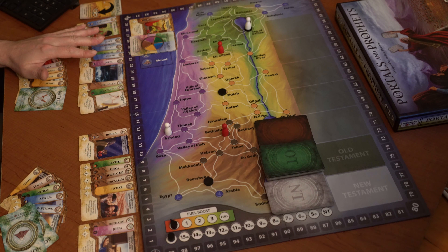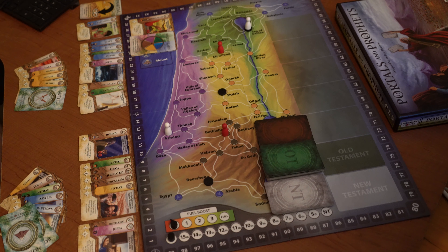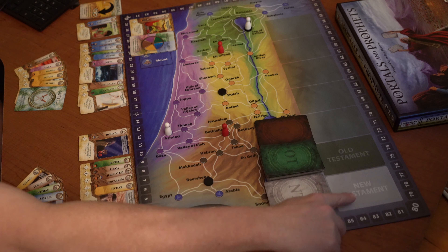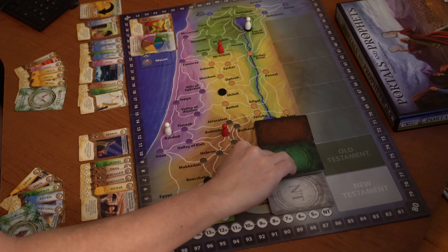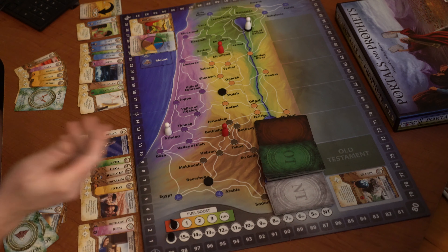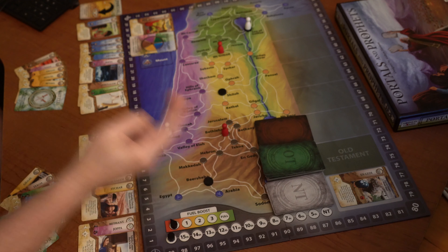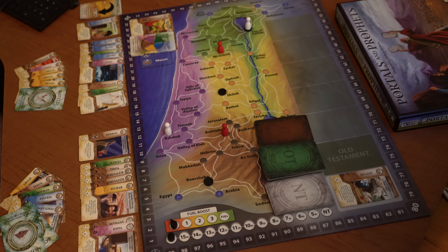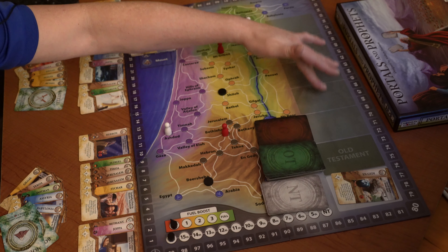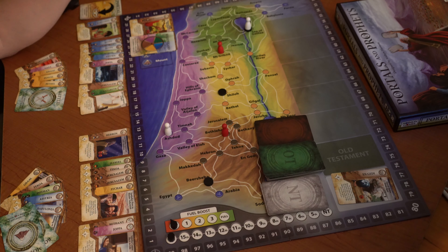We did not get to any of our must-see locations, but we limited the damage. At the end of a player's turn, if they removed one card from this area, you replace one card — so we have En Gedi in the 11th century. If I had not removed any cards from that area, we would replace two, which is where things can add up very quickly. Even though these squares say New Testament or Old Testament, in this version they're the same — this is just your damage gauge.